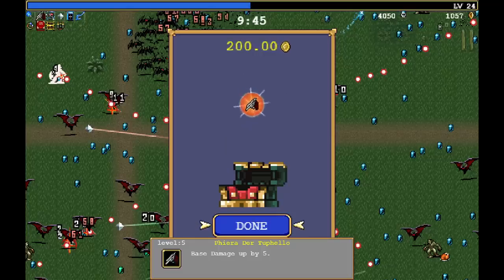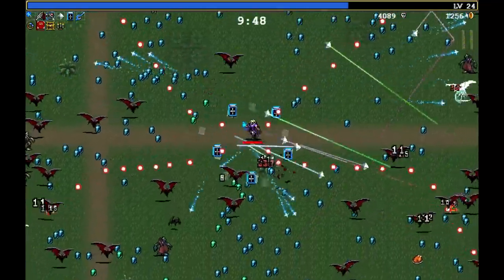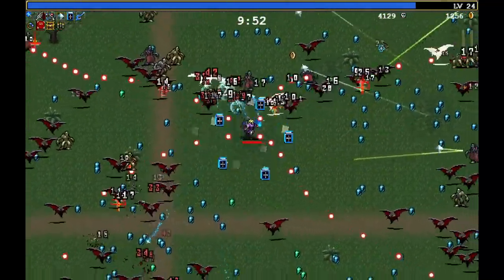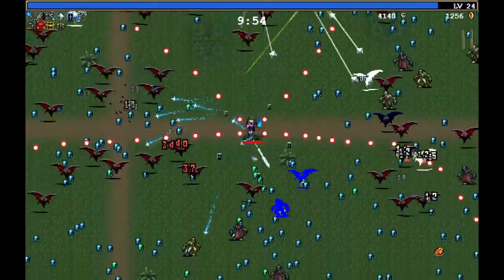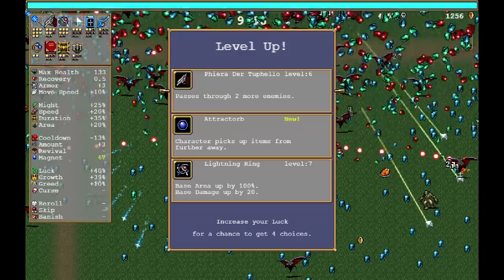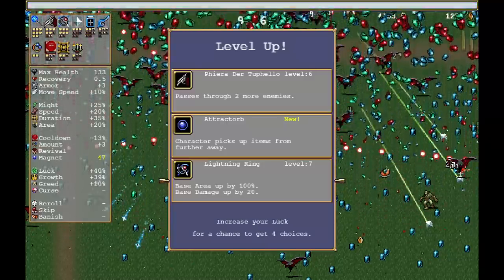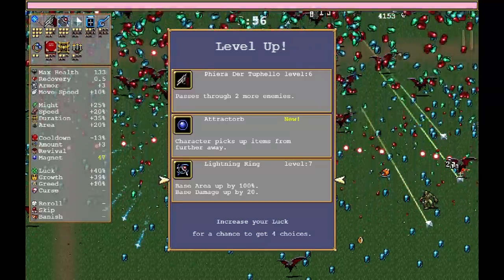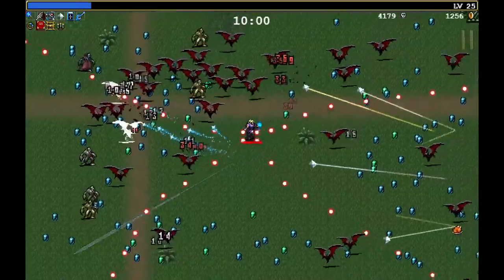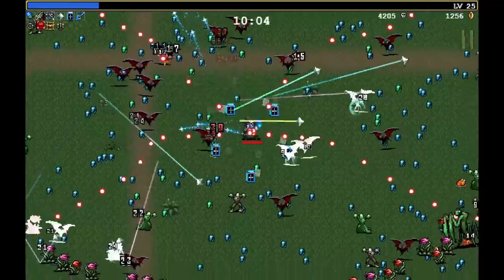Keep moving, keep killing, grab all the bits and pieces. Gems, gems, gems — prioritize going towards the green gems if you can. Frozen in time enemies can't damage you, which is lovely. Level 7 lightning ring — 100% bonus area. So all of a sudden, lightning's just going to be striking basically the entire field, thanks to the duplicator. Which is just wonderful. Here comes the boss — an even bigger praying mantis.